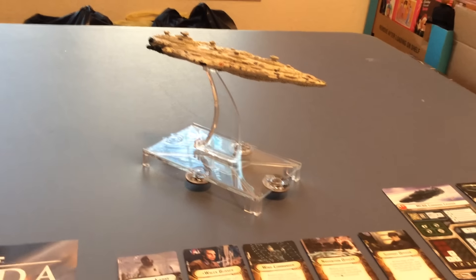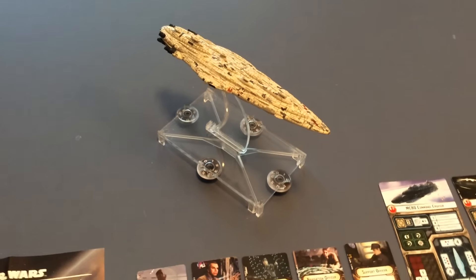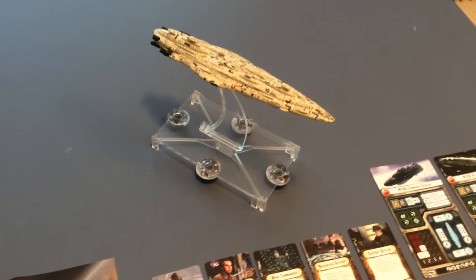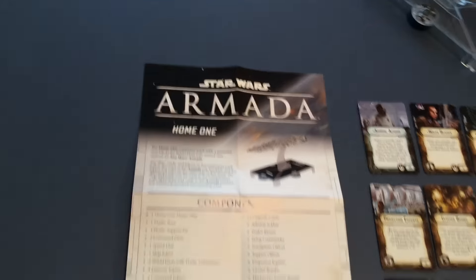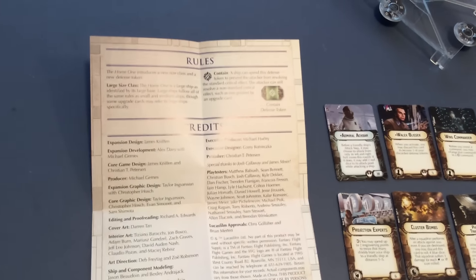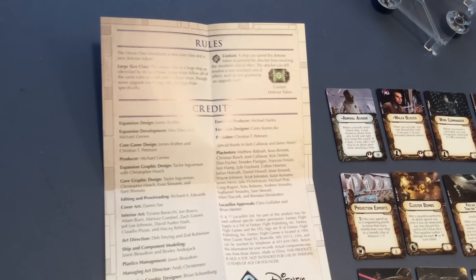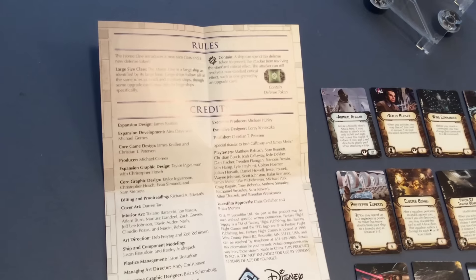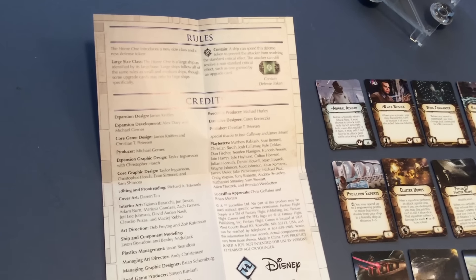We're going to take a look at this. This is a large ship by the game's nomenclature. The stand here is a little heavy with the ship on it. It does mean that our rules supplement is going to have to explain what a large-sized class ship is. It also has the contain defense token option that we saw with the Imperial-class Star Destroyer.